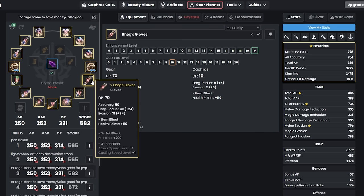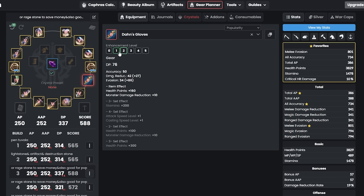So the summary is: get Beg's Gloves from Magnet's Quest, add all your Caphras to those gloves, then later change to the accuracy Fallen God Gloves. Enhance from 0 to Pri using about 70 failstacks, then use around 150 failstacks to attempt Duo. You don't need crowns from 0 to Pri — just tap and hope for RNG to carry you to Duo. Stop at Duo for now.